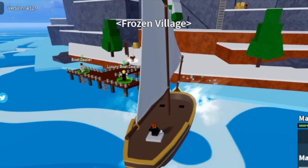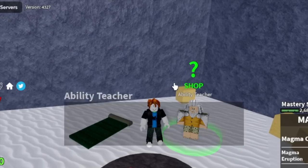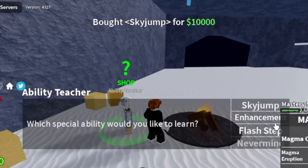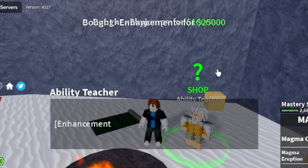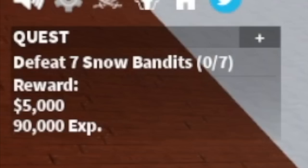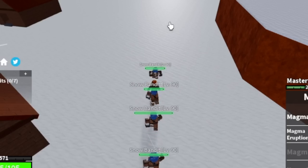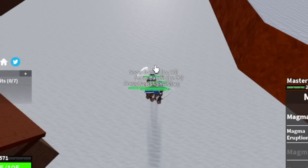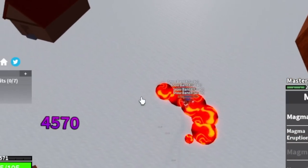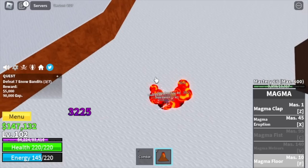At level 90, next island — Frozen Village. Don't forget to buy the sky jump for 10K, the enhancement for 25K, and the flash step for 100,000. You need a total of 135,000. Next up, snow bandits — elemental at level 90, no problem. Target level here is 105.